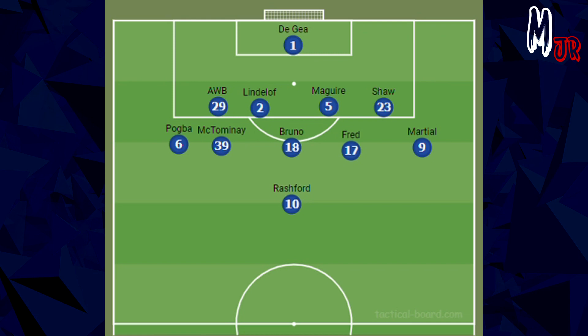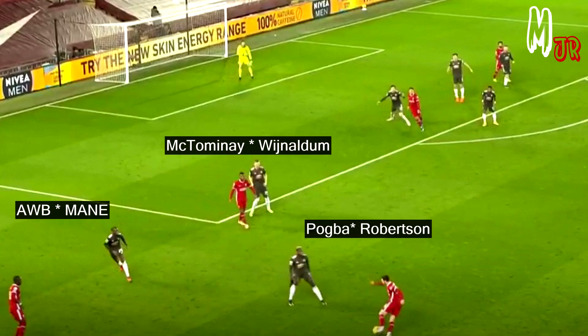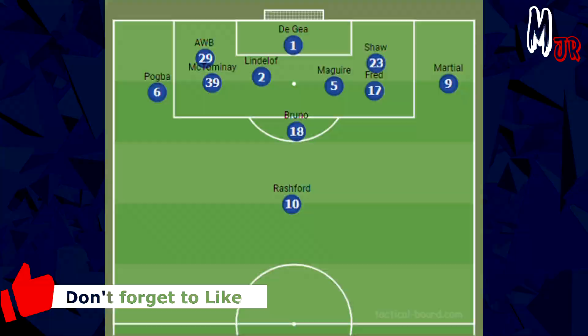Whenever the ball is on the left side, for example, Aaron Wan-Bissaka would mark Sadio Mane, McTominay would mark Wijnaldum, and Paul Pogba would mark Robertson. So instead of having one midfielder covering the spaces between the full-back and the centre-back, he assigned two players, and this caused many problems for Liverpool.